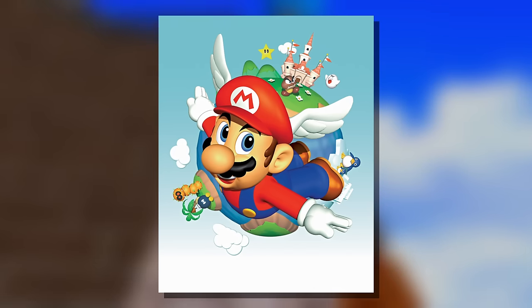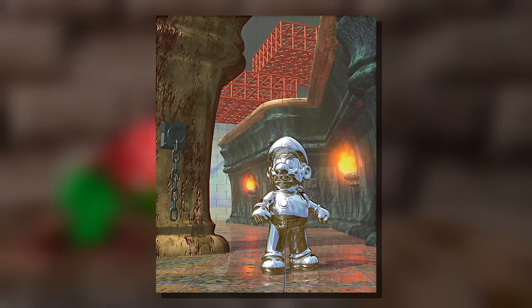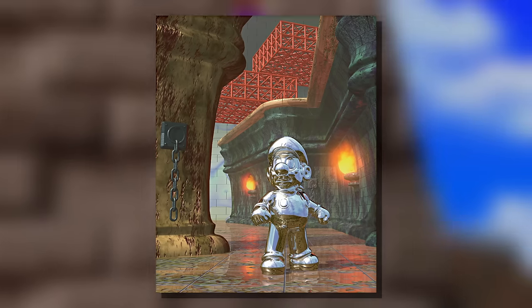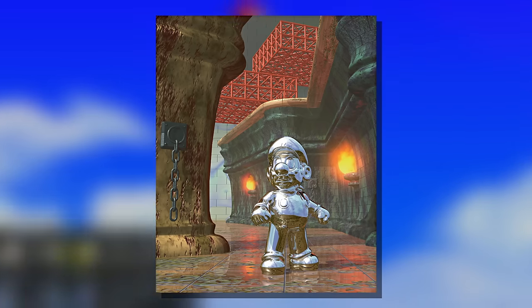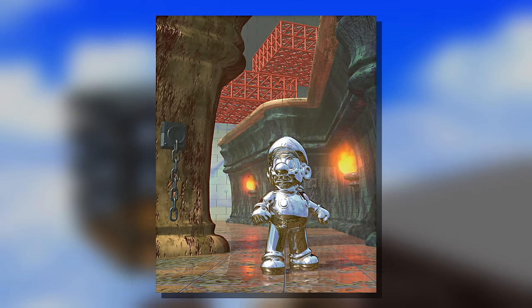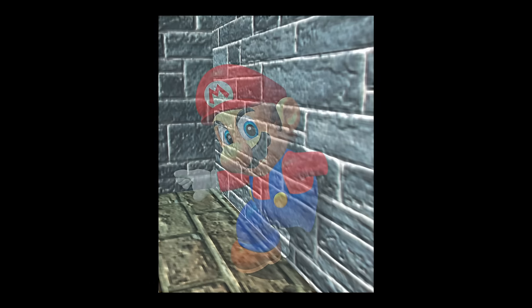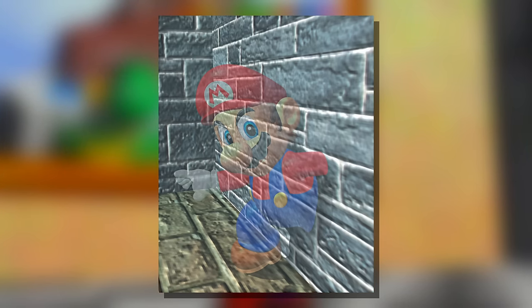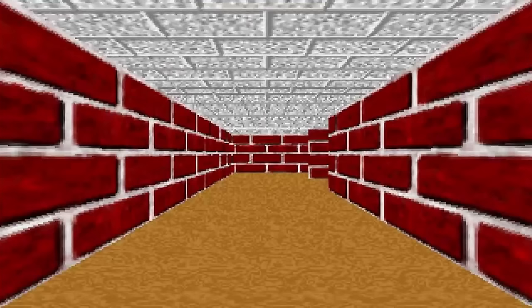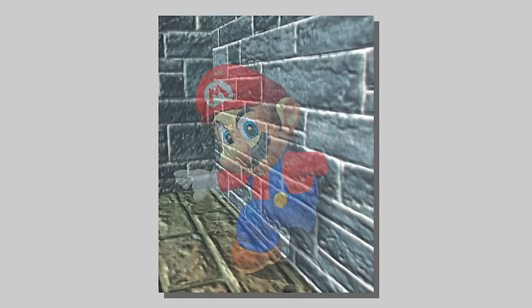The only render potentially more iconic than the one from the box art is this one, which depicts Metal Mario in an area similar to Hazy Maze Cave. It's famous for the slick, reflective texture on Metal Mario and the atmospheric lighting. I would kill for a full-resolution poster of this. There's an equivalent render for the Vanish Cap, which I've never seen anybody talk about. In all fairness, it isn't that impressive — the grainy wall texture looks like it belongs in the Windows 3D maze, and Mario looks a little sinister. Look at those eyebrows.